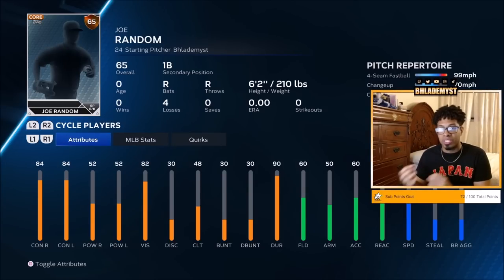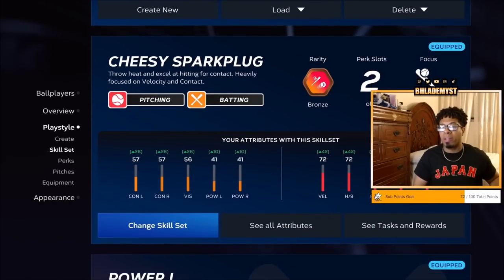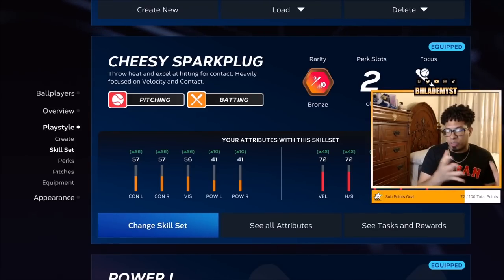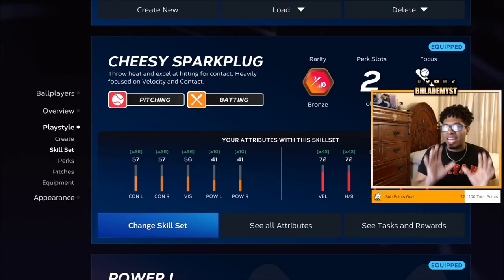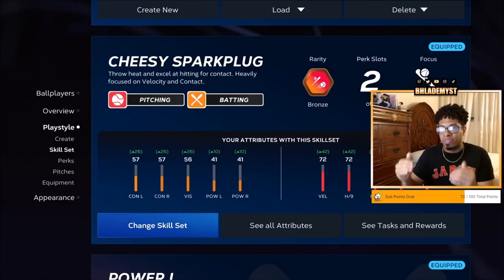In total, those perks give you nine clutch, but our clutch got raised by 18 inside Diamond Dynasty. I then took this ballplayer into Road to the Show to see what happens when I raise an attribute there. I went ahead and raised power versus right by one on a different ballplayer I was experimenting with, and that stays true in Diamond Dynasty — it raises by one. So if you raise your base attribute, not by perk or equipment, it does raise by one inside Diamond Dynasty too.